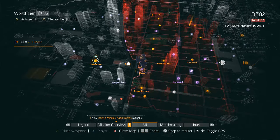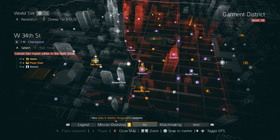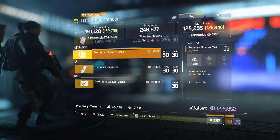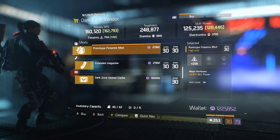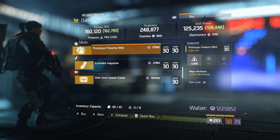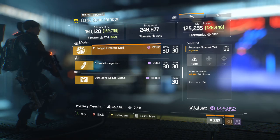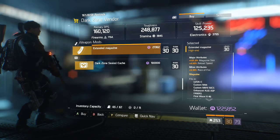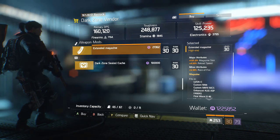The next checkpoint is West 34th Street in DZ2. They're selling an SVD — not a very good roll. Prosperous Kneepads. A Firearms Gear Mod with good Firearms and Skill Power — Skill Power is going to be very useful in 1.6, so I would actually recommend buying about four or five of these just in case, because your Skill Power is going to be very much needed come 1.6. We also have an Extended Magazine with a pretty decent roll — good magazine size, reload speed, and rate of fire. I would pick up one of these if you still need a good Extended Magazine.